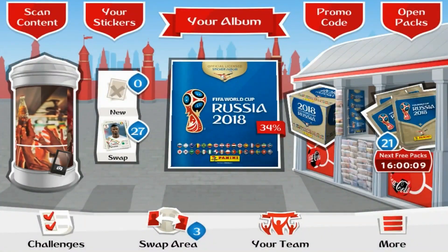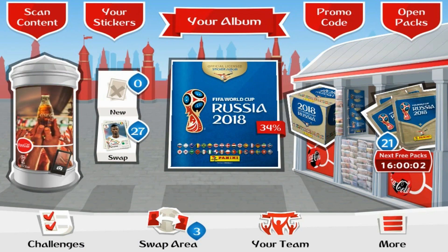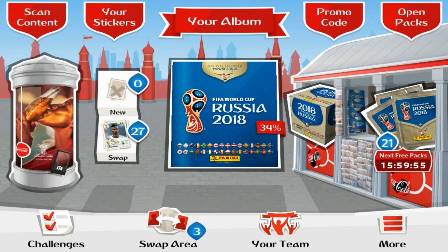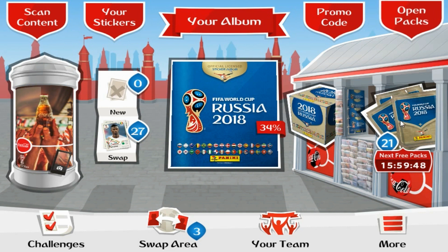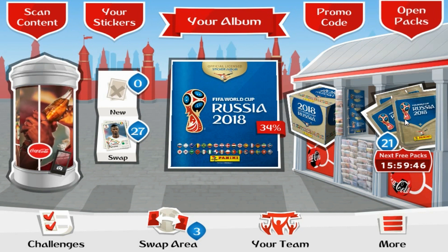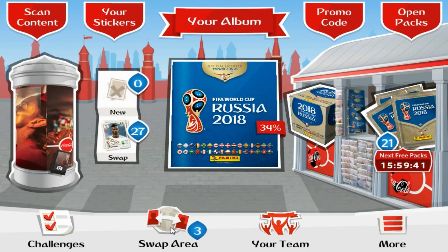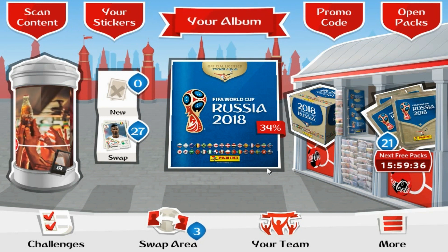Hi guys and welcome to album update number six for the online Panini FIFA World Cup Russia 2018 sticker collection. Today we've got six more free codes to share — universal codes we can all use to get six more packs. We're going to open our daily limit of five packets on the video, paste them all in the album afterwards, check out our swaps, and apply for some new swaps at the end.